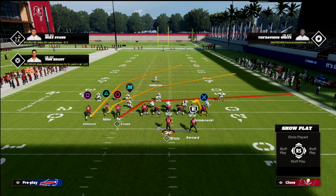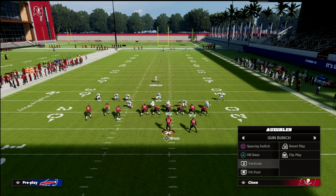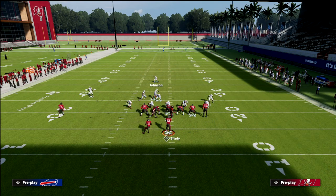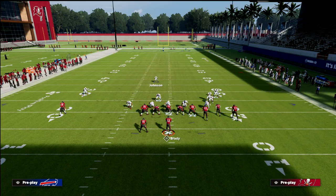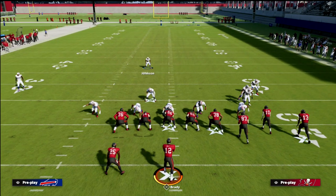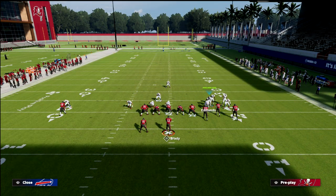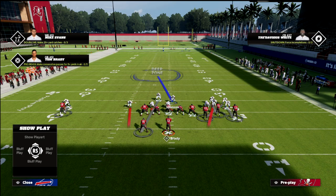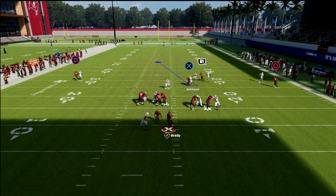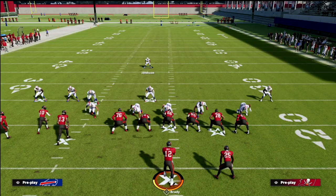Now let's talk about a situational adjustment. If they're running Gun Bunch, we don't want to flip. Instead of showing blitz, we want to get these players in better positions — but we still want this edge player out here. If they try to roll out, they'll roll to the right, so we get great pressure coming off the right edge. Even with a blocking running back, we're still able to get consistent pressure against the Gun Bunch meta.